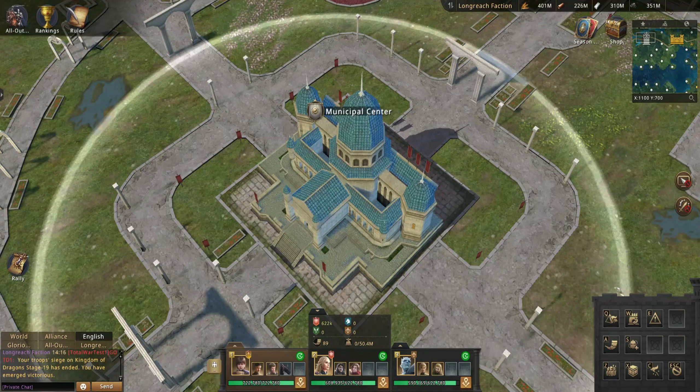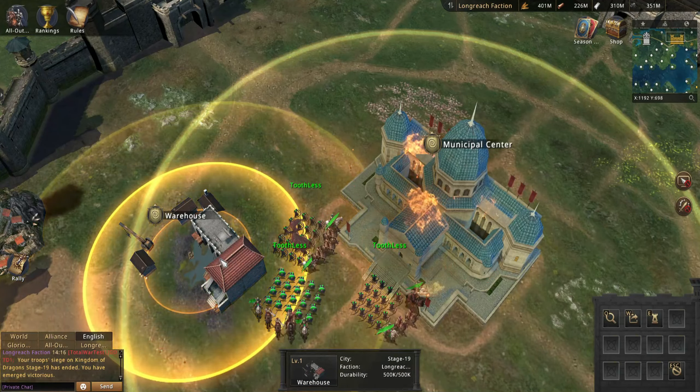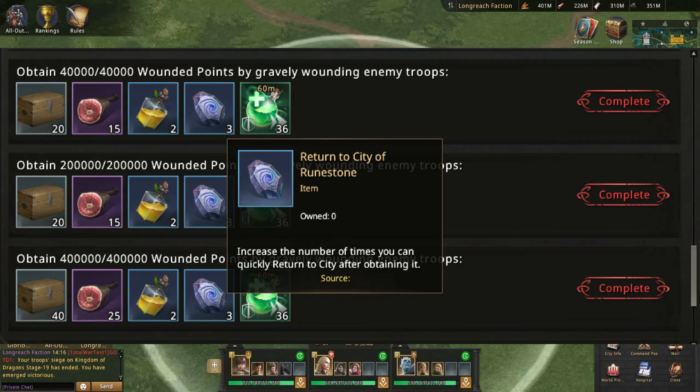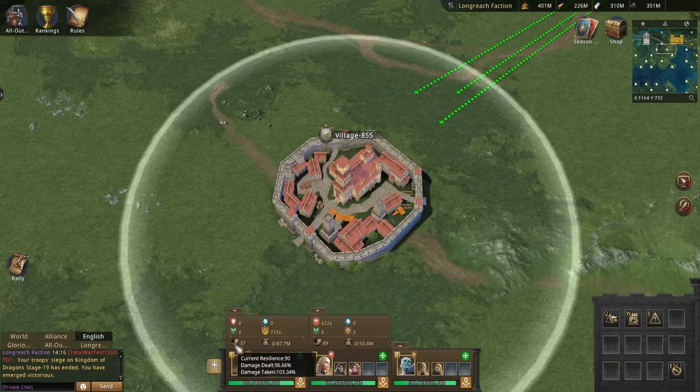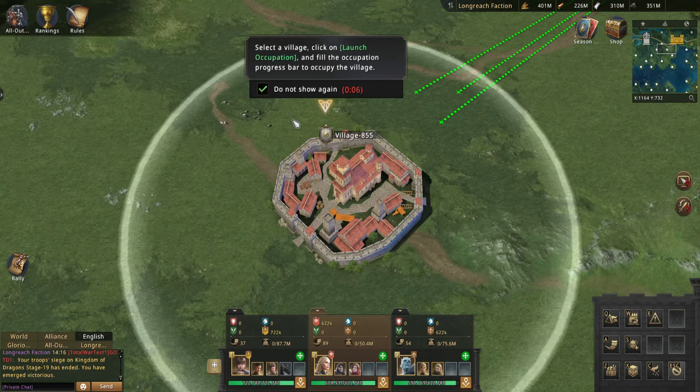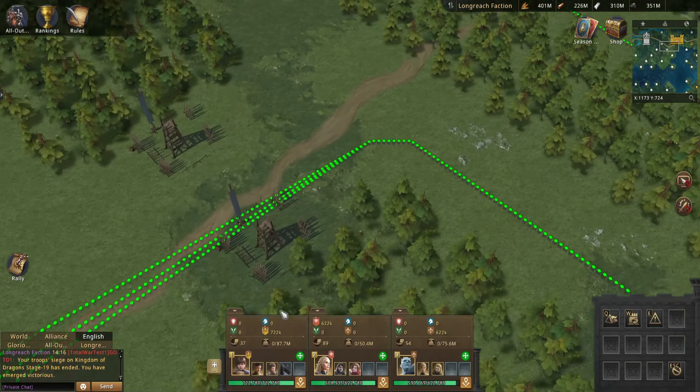All Out War is really going to reward supportive players, because as it seems on the Pioneer server, the rewards for the support role are actually going to be much better than for the player who just goes out and attacks everything. Since it seems like it's going to be a 24/7 event with free roam, every player can move around the map to set up defenses for the next day on villages that could be plundered by other teams.